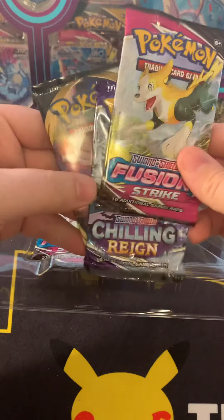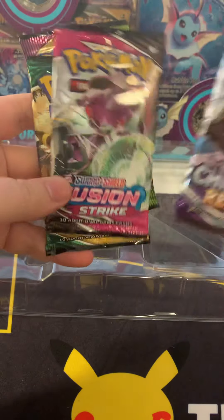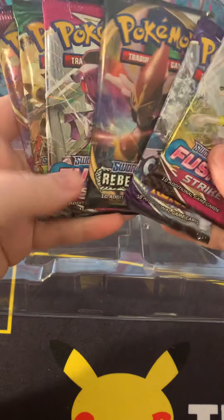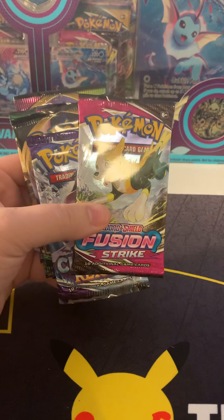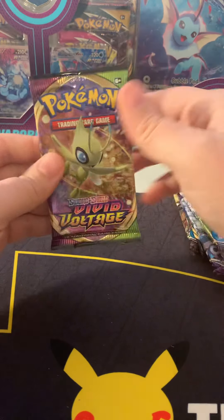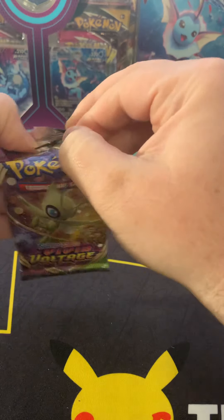Then we got some packs: Fusion Strike, Chilling Reign, Rebel Clash, another Fusion Strike, Evolving Skies, and Vivid Voltage. So almost every set is represented. Let's see if we can get some heat out of this box. We're gonna start with Vivid Voltage because your boy is still looking for his chunky Chew — see if we can get it today.